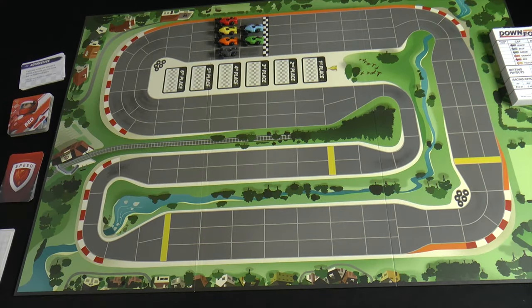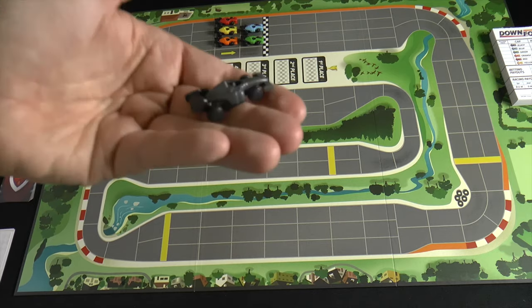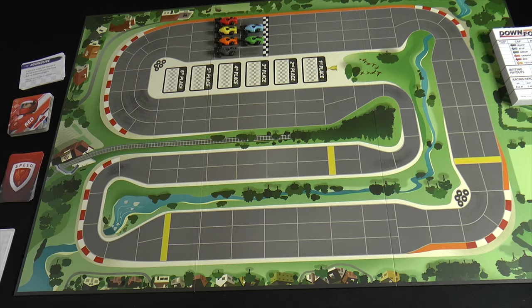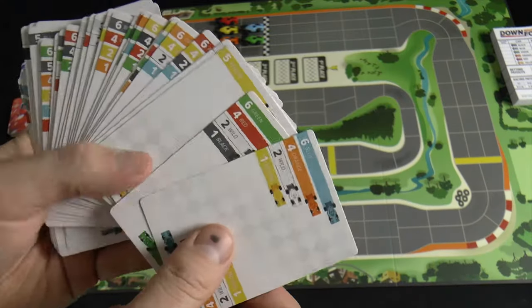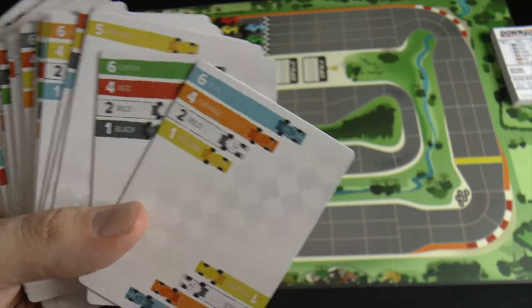Here is everything you get in the box. The first thing you're going to do is choose a side of the board — this is a double-sided track. Then you randomly take these cars, which are really cool little cars, and put them in the various pole positions to start the gate. Then you shuffle up this giant deck of cards and deal them out to all the players. In a four or five player game, you might have some cards left over. These are cards that players will play during the course of the game to move all the various cars.